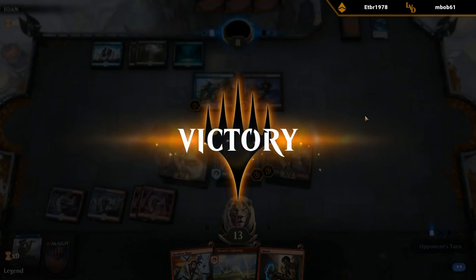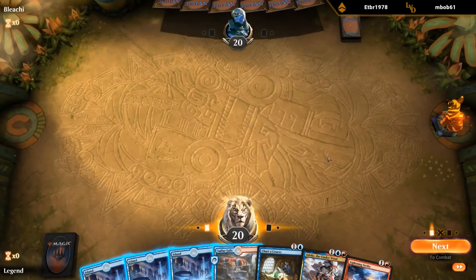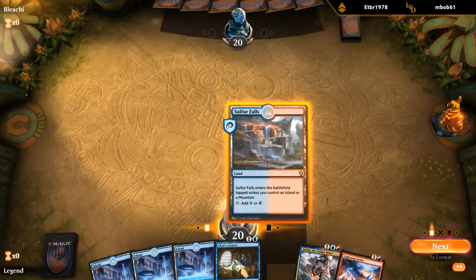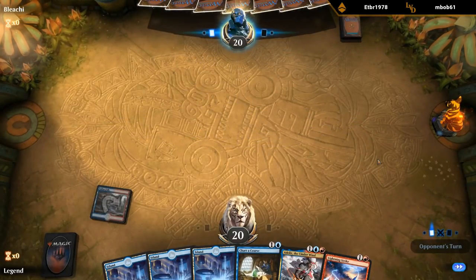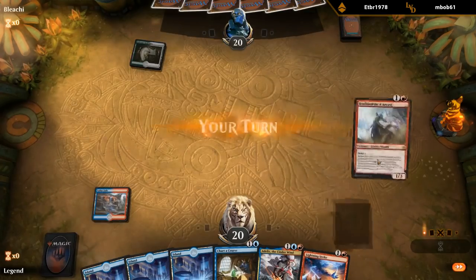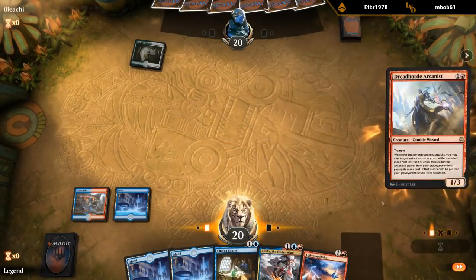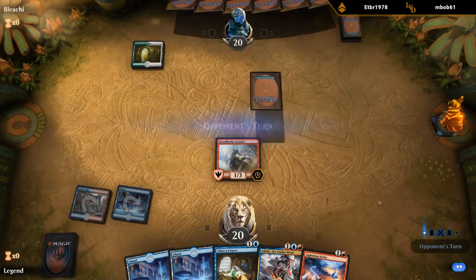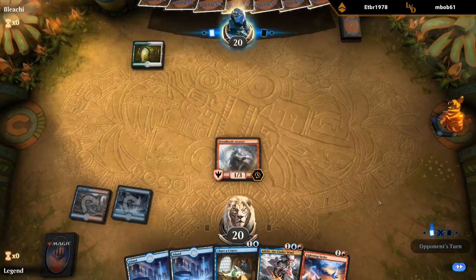We still had all the tools we needed in hand here. Our hand's a bit land-heavy, so hopefully we don't draw too many more lands. It's a pretty ideal draw. Facing a Celestnia Guildgate — so unlikely to be a budget Celestnia deck, more likely to be Scapeshift.